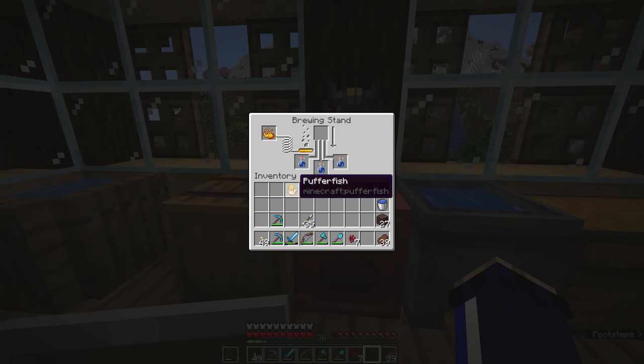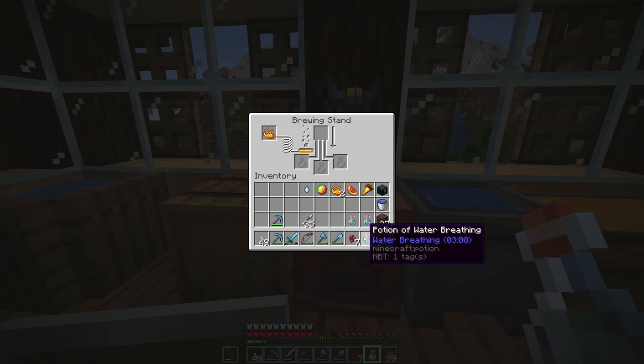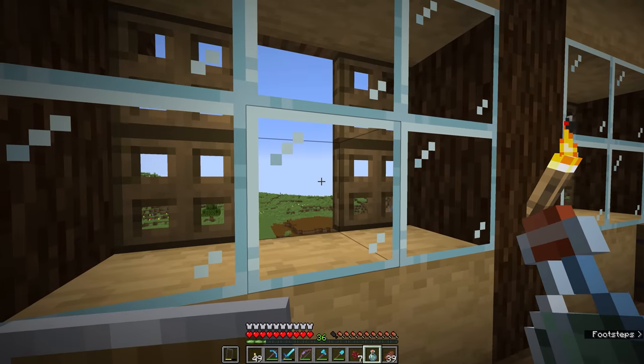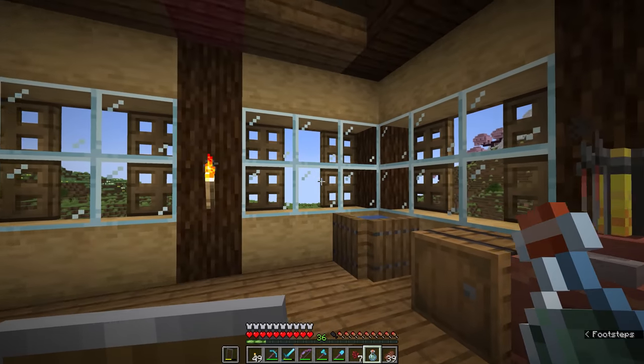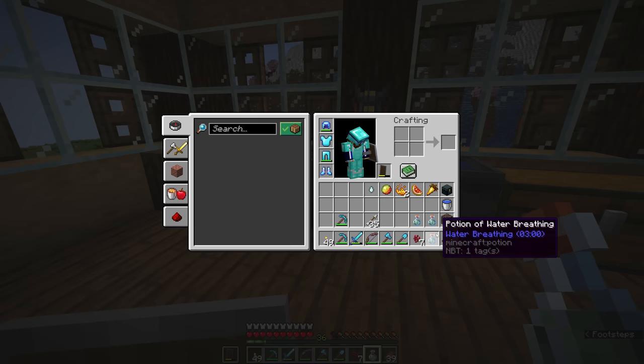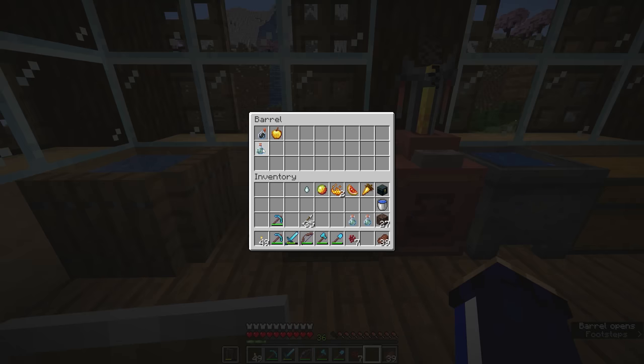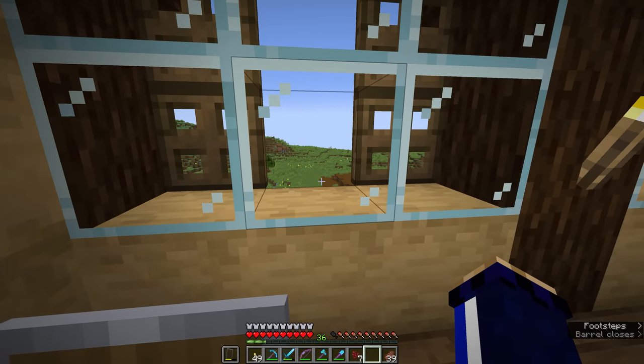Let's begin with a puffer fish. We're going to pop that in the brewing stand, and once the brewing stand has bubbled and the arrow has progressed, our three awkward potions are going to turn into potions of water breathing, which will last for three minutes. This is not the first time we've held potions of water breathing — we found one in the treasure chest after looting a shipwreck, from a buried treasure map that led us to a chest which can contain potions of water breathing.